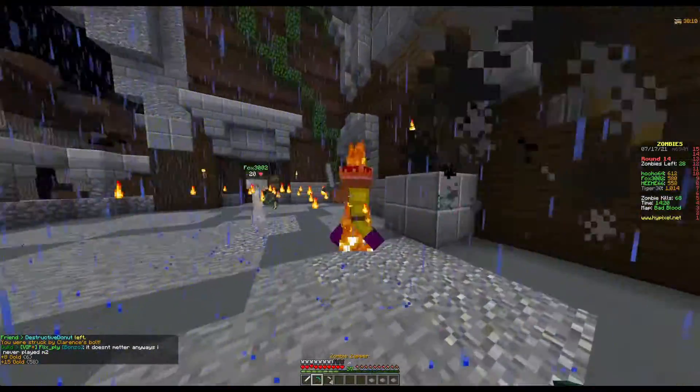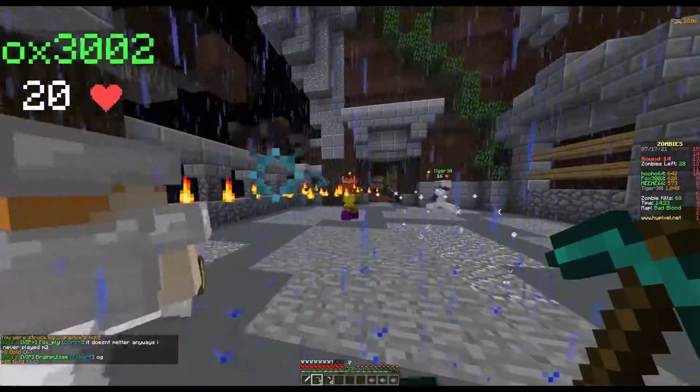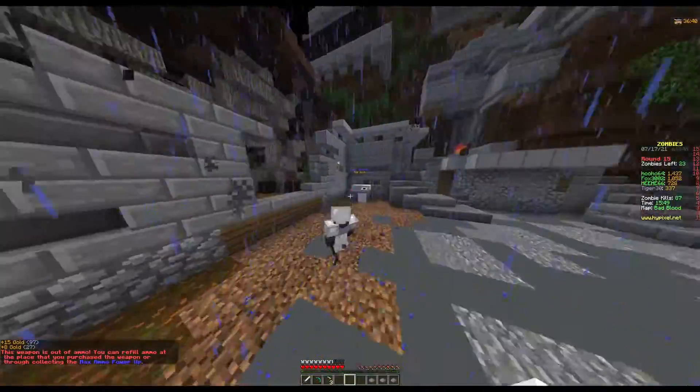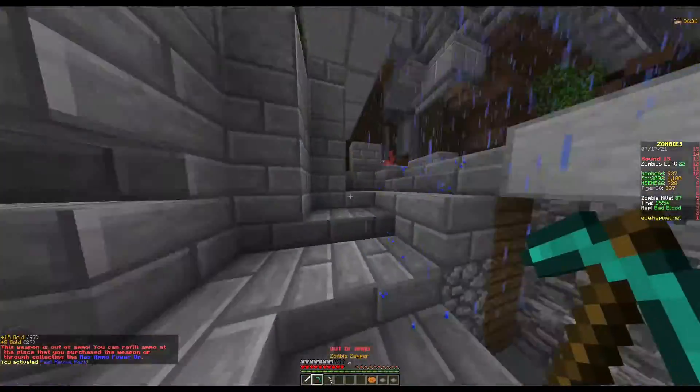We needed power and he was on the job. It spawned King Midas, which is just a harder King Slime, and we just defeated him quickly. I bought the quick revive perk because with power this would help us survive in the later stages of the game.